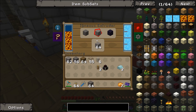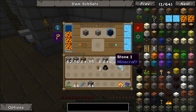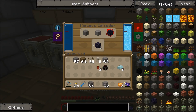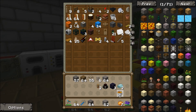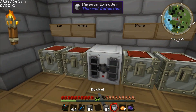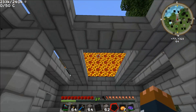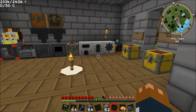What we want to do is change this igneous extruder to obsidian mode — that will start making obsidian. We want to set up the system so that we can automatically get lava in there. We've actually got a lava bucket in here so I'll just finish this off. Basically we want to have lava infinitely pumped in here so we can get infinite obsidian as well.